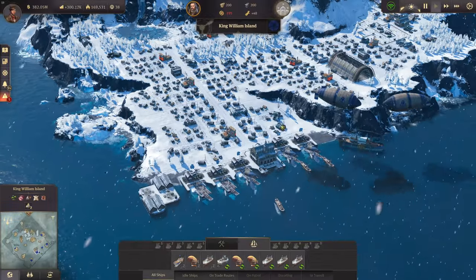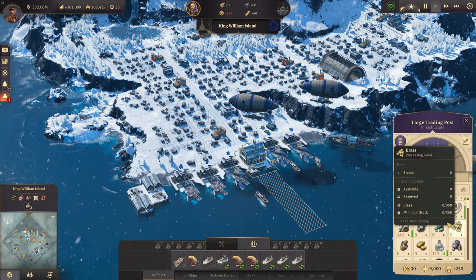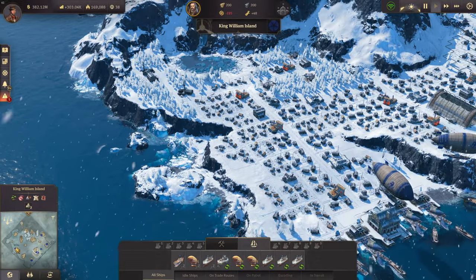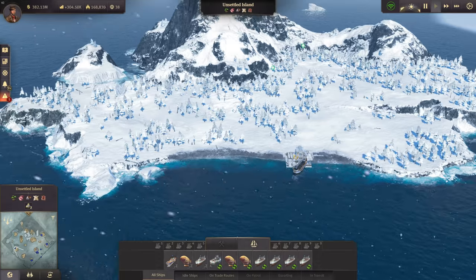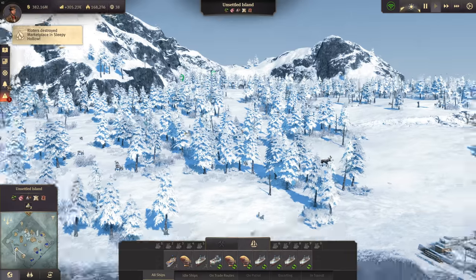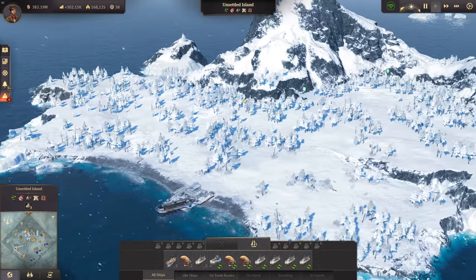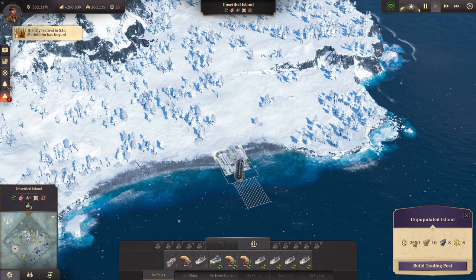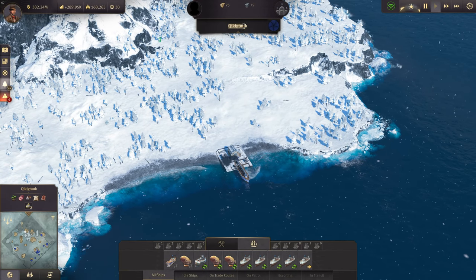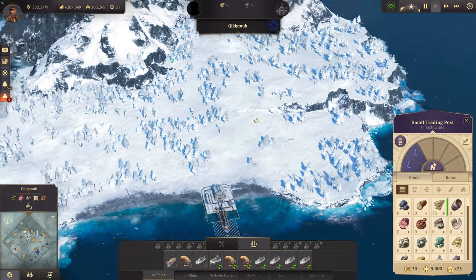In the Arctic we have two problems right now. The first is that the oil lamps are always out because we don't have enough brass to produce them, so we need to get brass from Crown Falls. The second is that we still have a beautiful unsettled island with two gold deposits. We just built a trading post and, being friends of the natives, we keep the native name: Quick Geek Took.